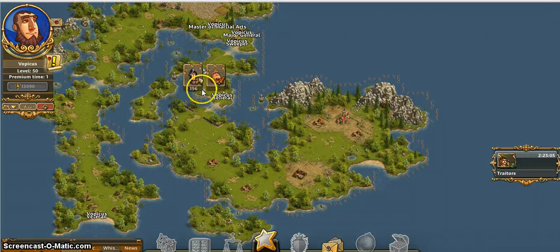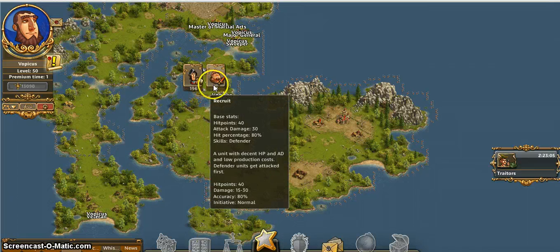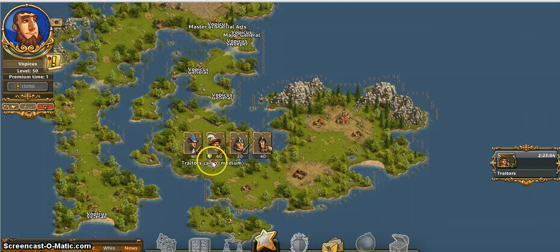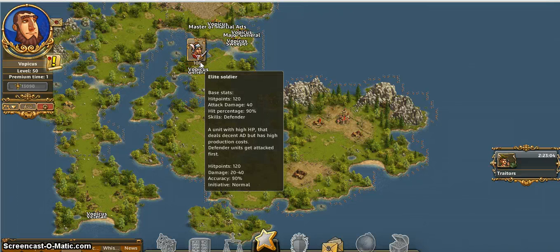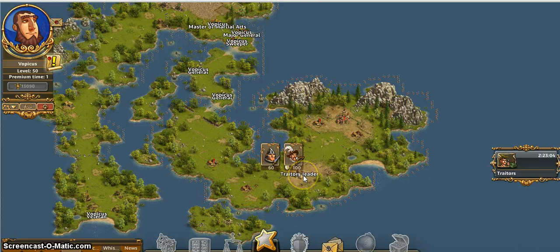We are going to take this general with 196 cavalry and 1 recruit - the recruit is totally optional, we can leave it out. In fact, in EoDB's guide, which I stole this from, he leaves that one out. It will go and block this camp here. The second blocker with 108 elite soldiers will go block this camp. And my ninja will be attacking the leader in the second sector.